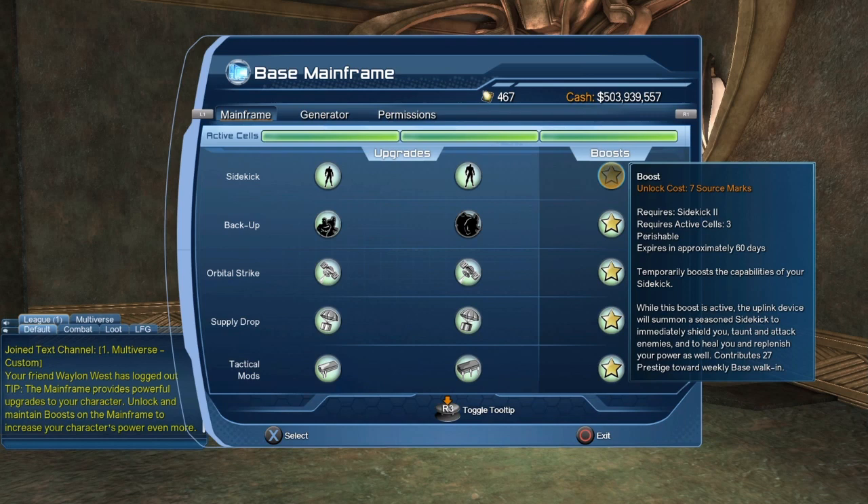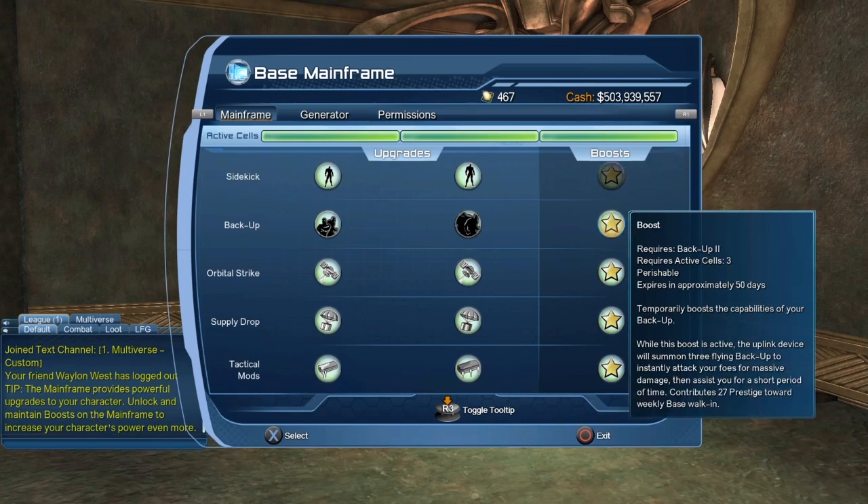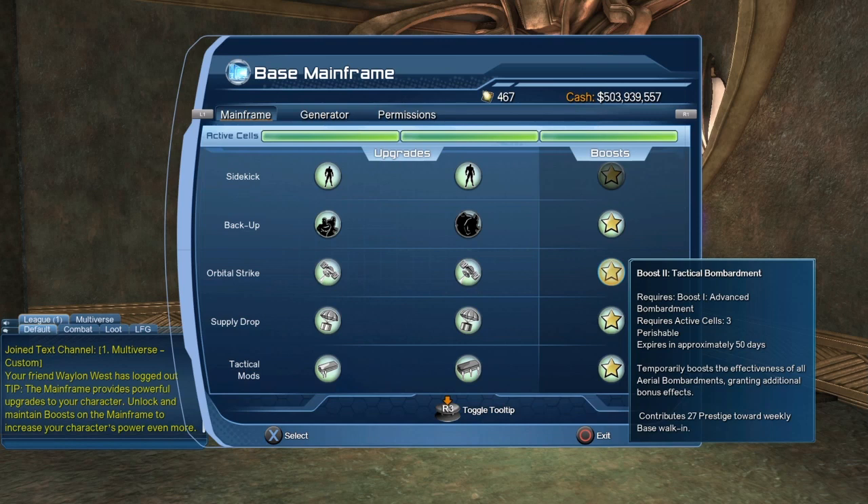For the boost, the boost costs 7 source marks to activate and it lasts 60 days. So every 60 days you will have to replace the boost for both the backup and the orbital strike, or for anything that you actually use.